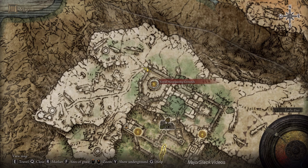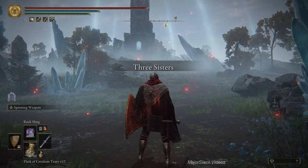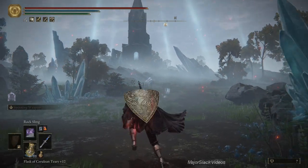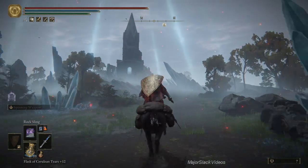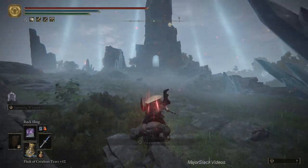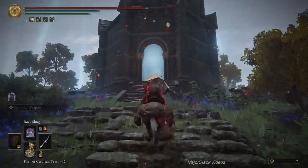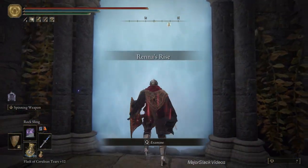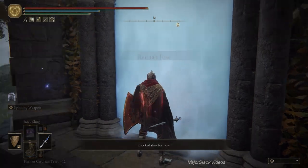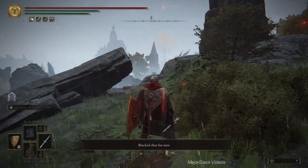Having done that, we are now here at the Royal Moongazing Grounds and we're going to start doing this whole area here, starting with meeting Rani at Rani's Rise. We can use our horse. It seems like the most obvious thing to do is to go to that tower, but that's not where it kicks off. Let's just go there just for posterity. Rani's Rise - blocked shut for now. There is a dragon here.